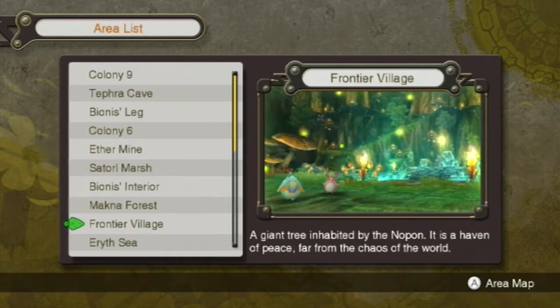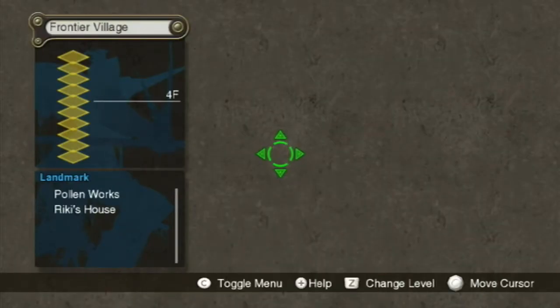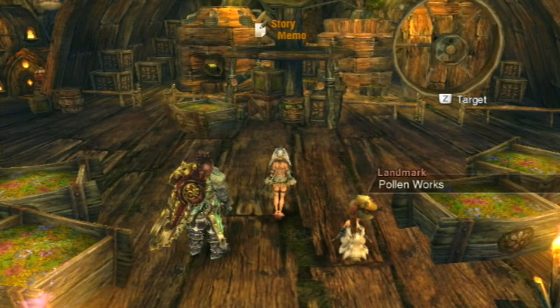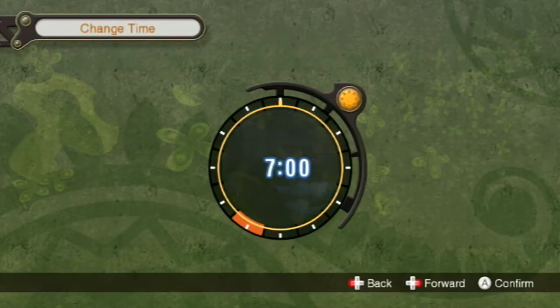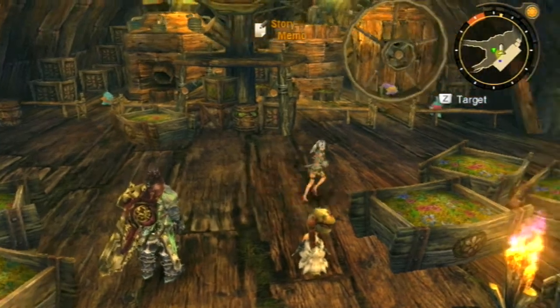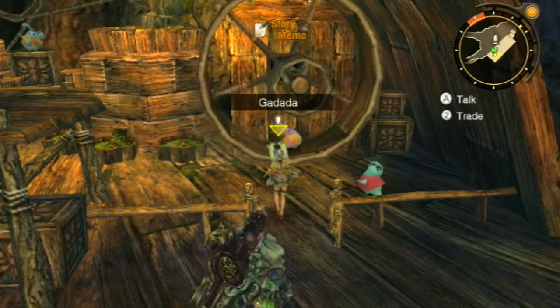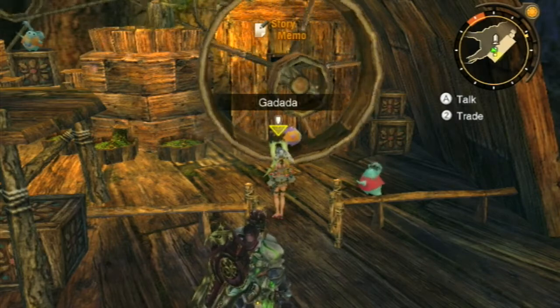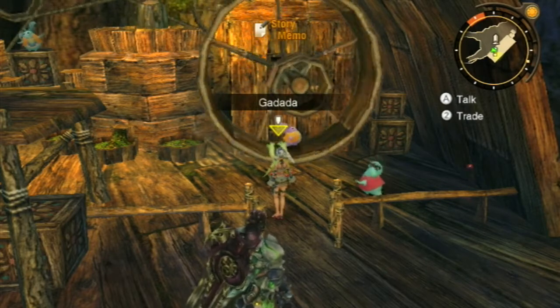Let's head to Frontier Village — to Pollen Works specifically — because there should be a quest for me. No comments on this one, I actually wrote that down. I do need it to be during the day, so we'll change the time to 11. Here we should find Godada. Godada has a quest for me — this starts to show up when you have cleared Mechonis Core, completed destroying the city trade, and have two and a half stars in the region.